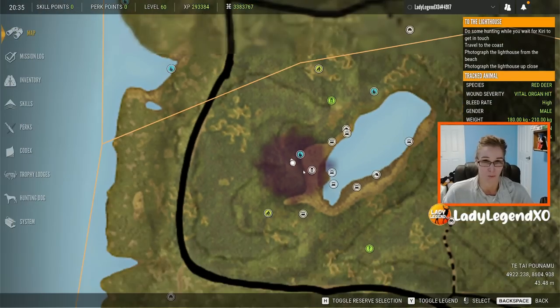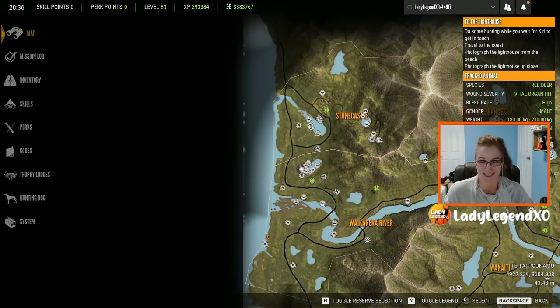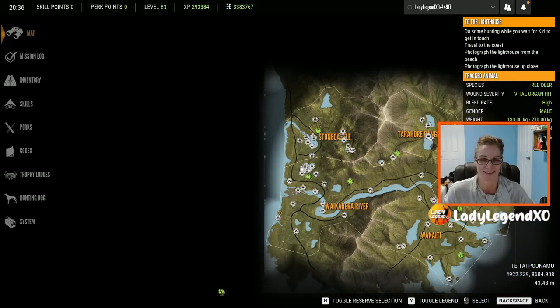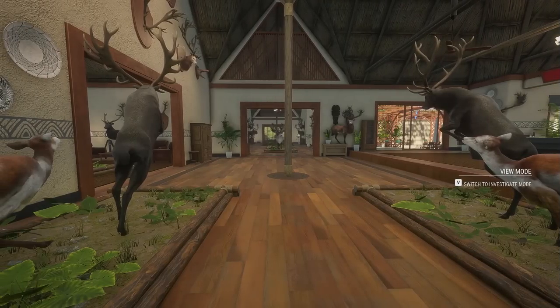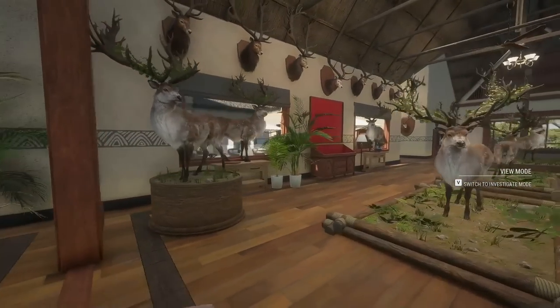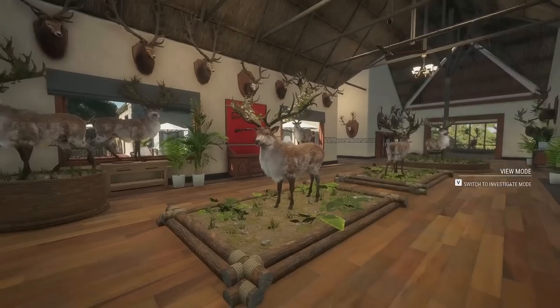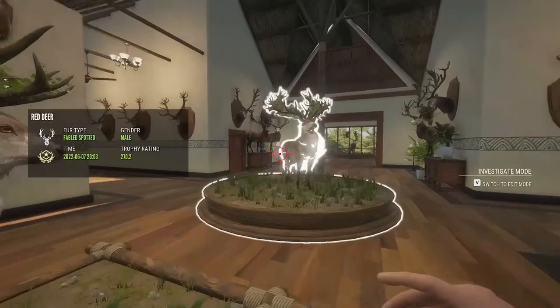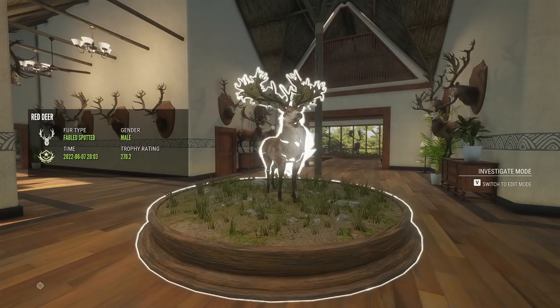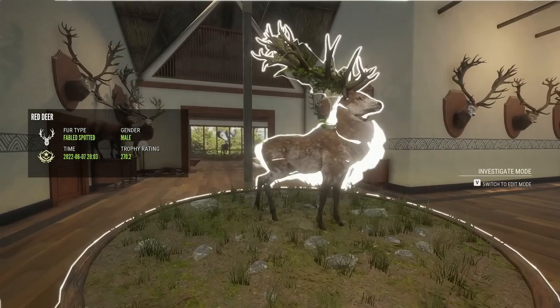This is where we found him, and I just said to you guys — that is the best lake. I just said it — it's my best lake. So we are here in my Great One Red Deer lodge, and here is where I have the Great Ones. I can't believe there are six now. Here is the big boy we just got. June the 7th — 270.2. He is an absolute monster.